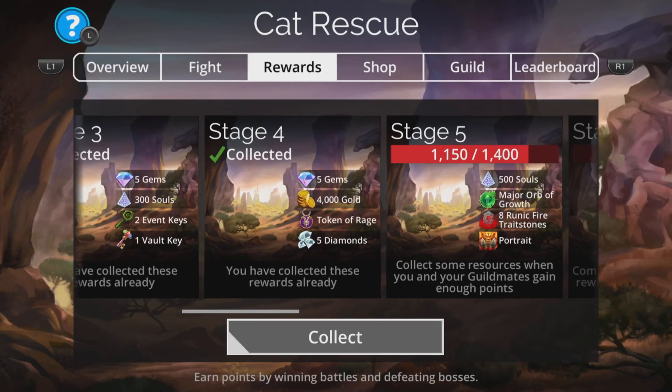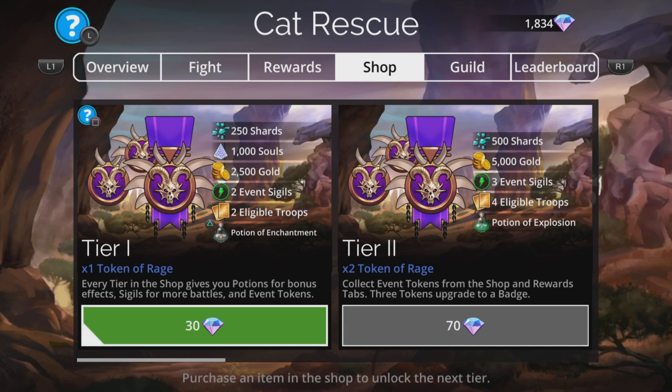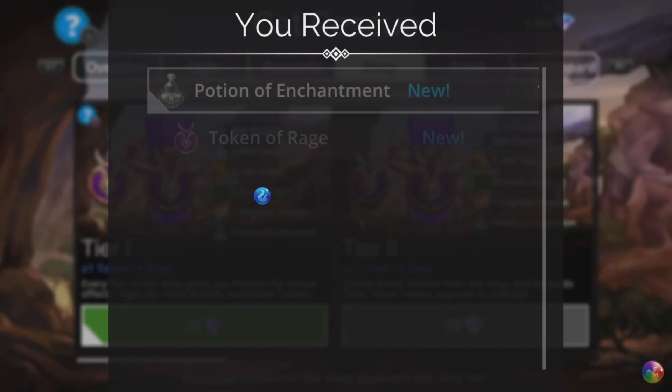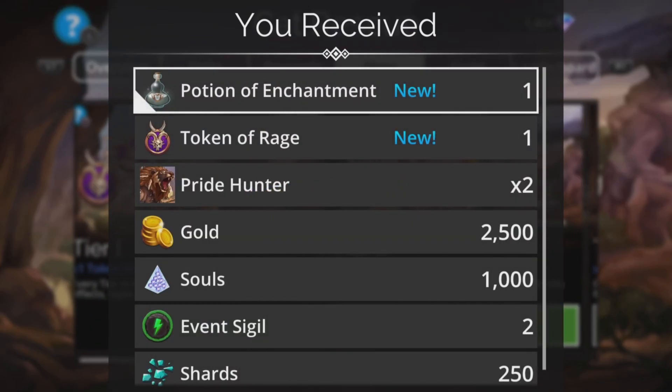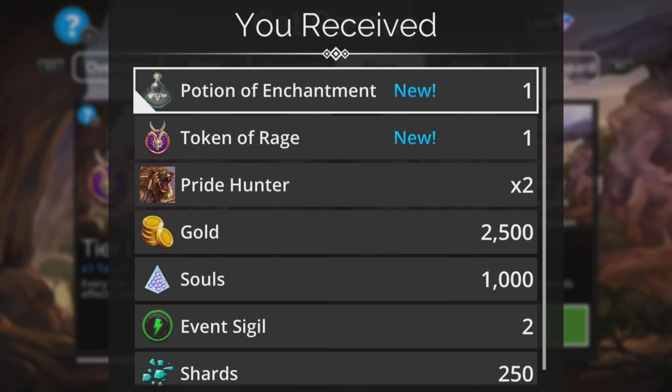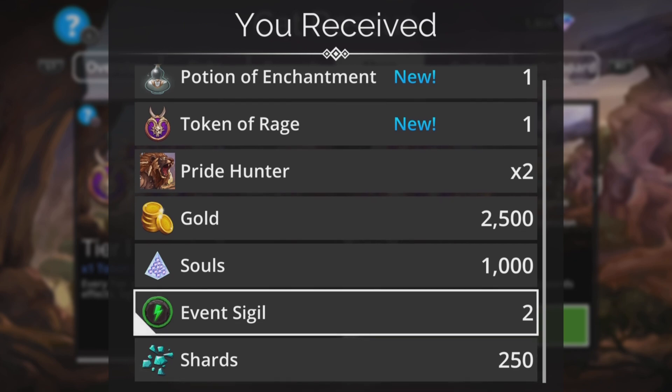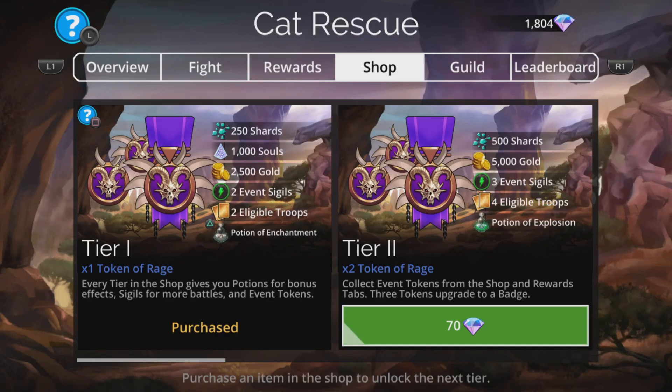The second thing is to make sure you grab at least the first reward from the shop, which is tier one. This gives you another token of rage to help evolve that into a medal, but you also gain a potion of enchantment. A potion of enchantment means all your troops start enchanted for the start of each and every battle for the entirety of this event. It's a week-long event, so that's really good. You get four extra sigils every day - they will accumulate throughout the week, but they do not carry over to the next event.